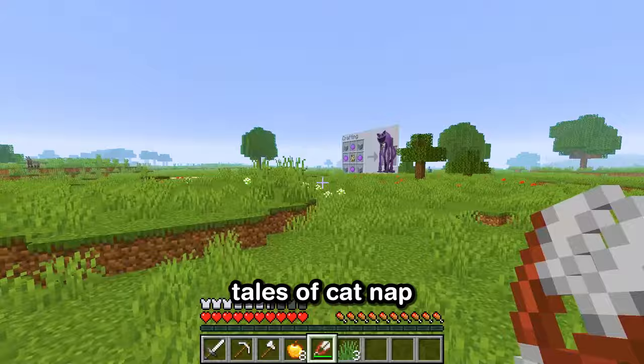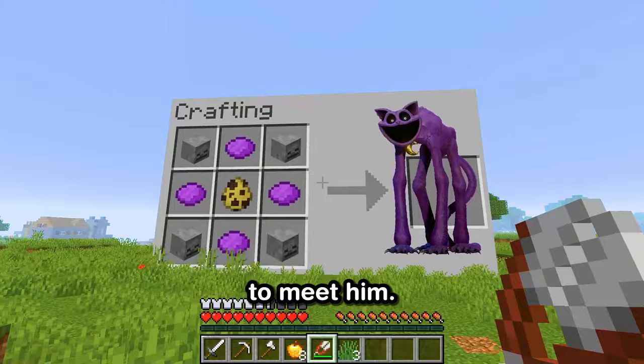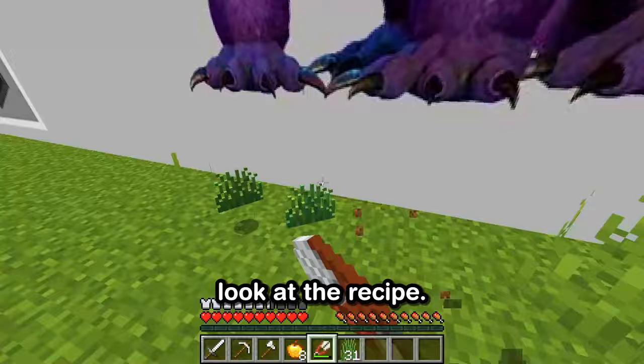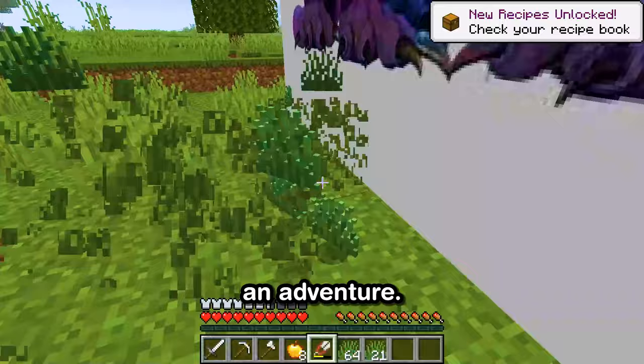I've been hearing tales of Catnap all across the Minecraft lands. Some say he's a bit scary looking, but I've got a hunch that beneath that fearsome exterior, there's a friend waiting to be made. And today, we're going to meet him. Who wouldn't want to be friends with a creature named Catnap, right? I'm sure we're going to get along just fine. First things first, we've got to clear some of this grass to get a better look at the recipe — a giant board with the crafting recipe for Catnap. It's not every day you see something like this.